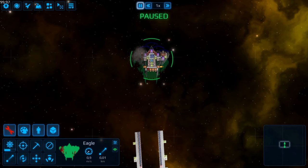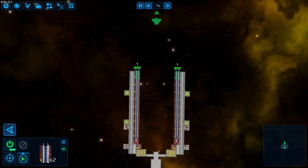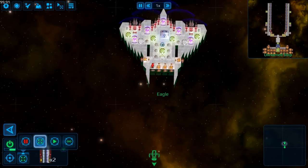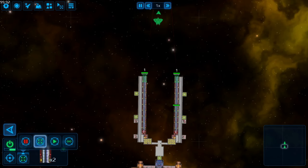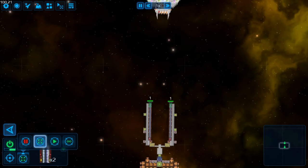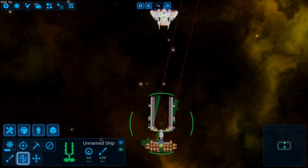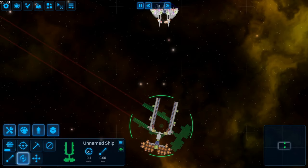Two things. First, set your launcher modules on a hotkey so you can quickly select them and assign your priority targets. Second, switch the firing mode to 'fire at target.' This forces the railguns to only shoot at the designated targets and nowhere else. With that out of the way, press 1 to select your launchers, select a component that you want to destroy, then select the ship and by clicking R you can rotate to give your ship the opportunity to land those shots.